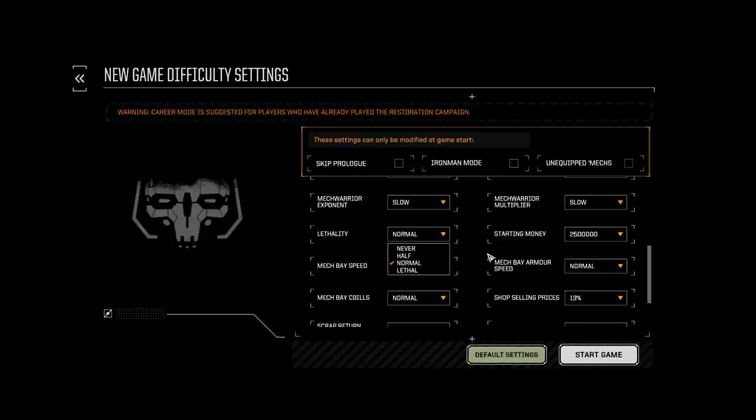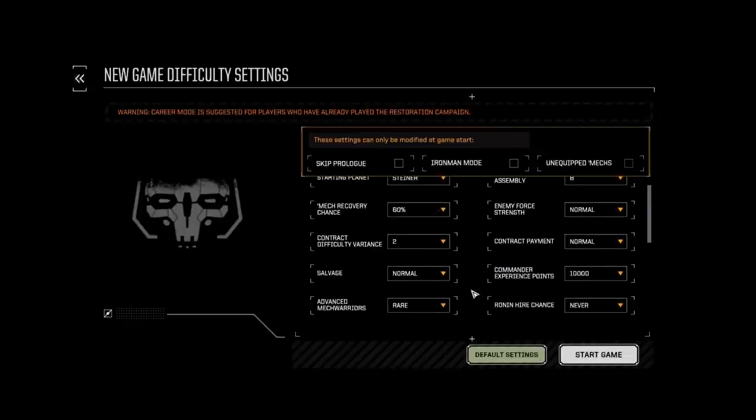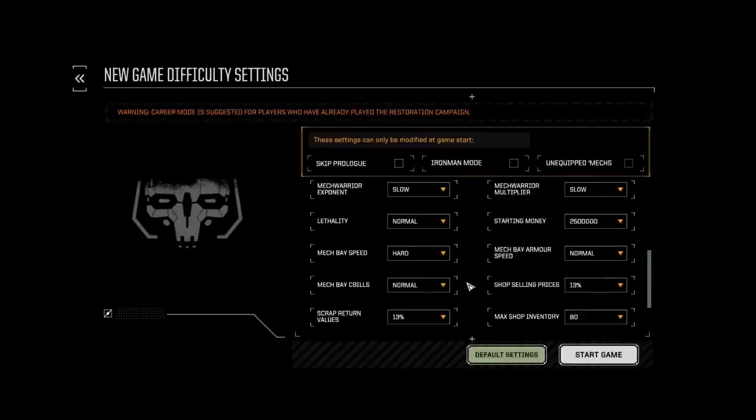Lethality: how lethal do you want the enemy to be for pilots being killed in action. I leave it on normal — if the pilot dies, he dies. You can set it to never so your pilots will never die; if the mech gets blown up your pilot will still be alive. If you set mech recovery chance to 100% and pilot lethality to never, you won't lose your mech or your pilot — it'll be trashed and your pilot out for a long time, but not permanently. If you're just starting out, that's a possibility.